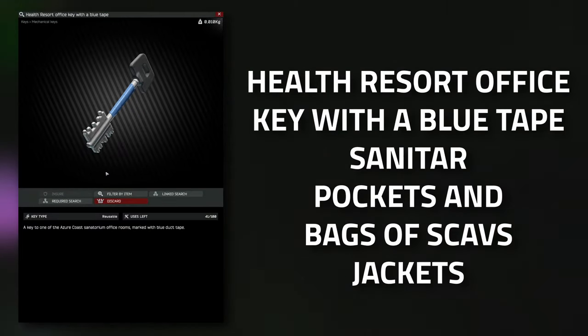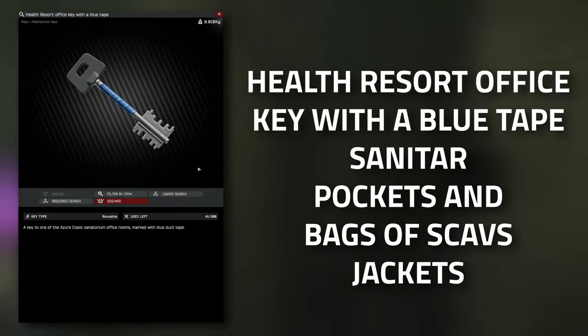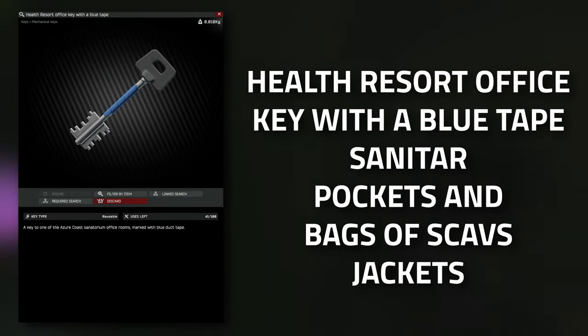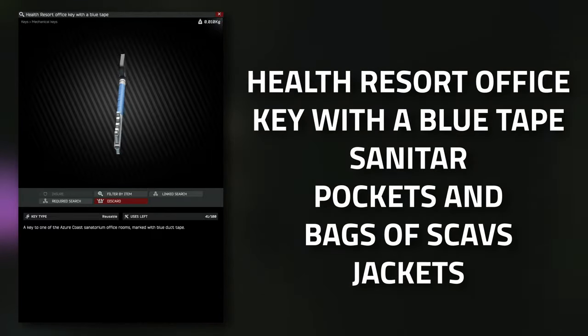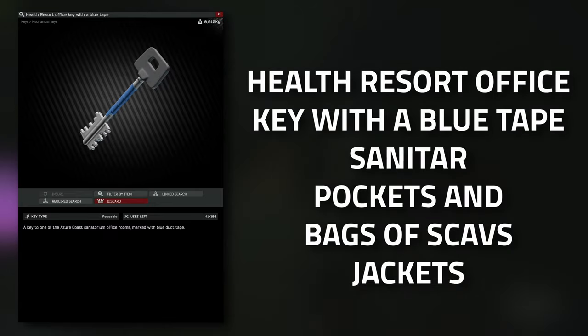For this task you are going to need to get the health resort office key with a blue tape. Now this key itself is quite expensive — if you can get it I'd actually recommend it for your loot runs. This key does spawn on Sanitar as well as in the pockets and bags of scavs and in jackets.